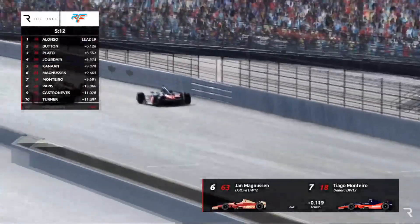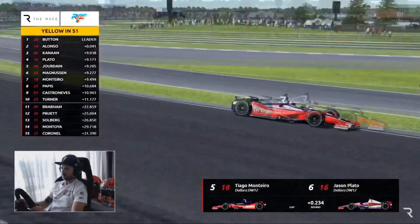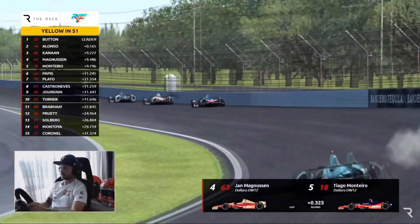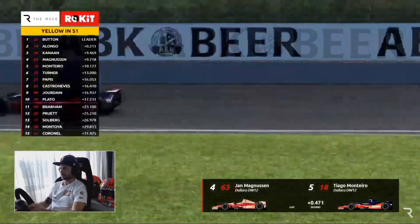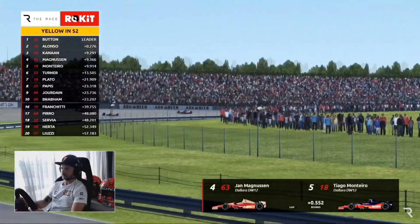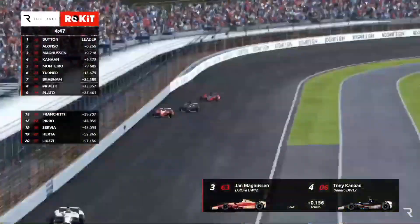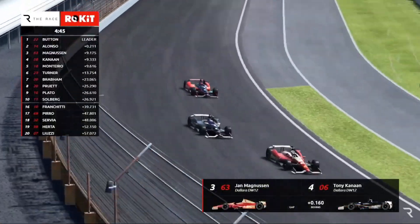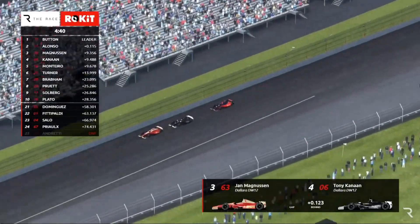Five minutes to go — Jordán and Canaan right up in the pack; Jordán is up to third. The early breakaway group of Magnussen, Plato, and Servià has come to nothing. Yellow flag — big crash! I think it was Plato in the wall, falling backwards. Still Button and Alonso out in front, and I think Jordán was involved too. So it's Magnussen, Canaan, Monteiro, and now a fight for third place.